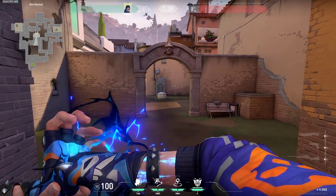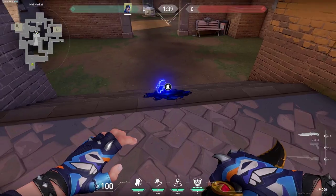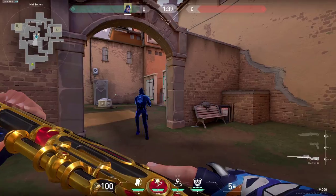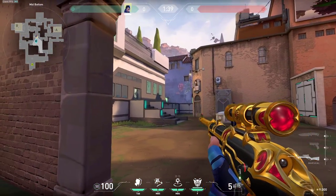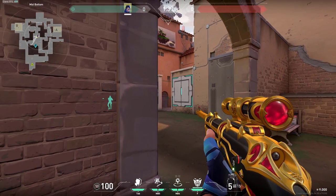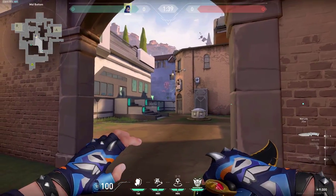You can do a very similar thing right here on mid. Just simply place your clone anywhere in the middle and send him through the gate. Then you can try peeking with him, trying to hold the enemies who might be shooting. You can focus on mid link or be focusing on top mid — depends on what you want to be looking at.